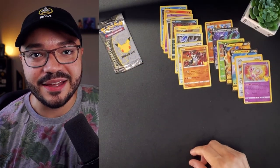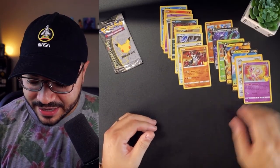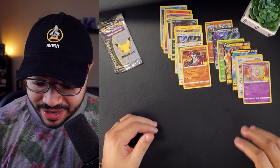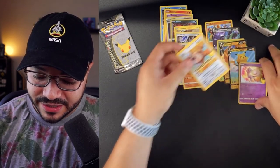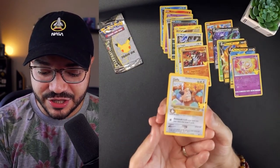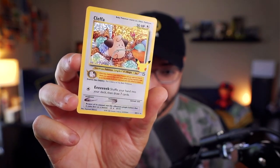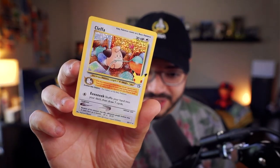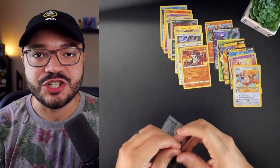And Mew — we got Mew! We didn't get the gold Mew, but we got Mew. Close enough — love it! These are definitely going in the special pile. We got some pretty good pulls here today. The card I like the most would have to be the Klefki — not only is it an older card, but I just love the artwork. The colors and contrast are super cool.